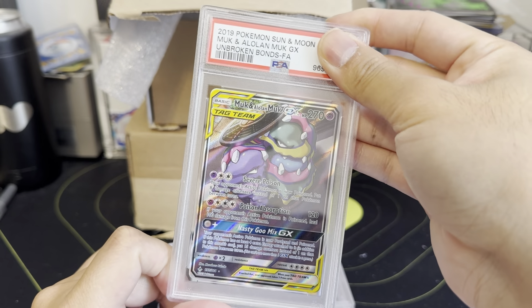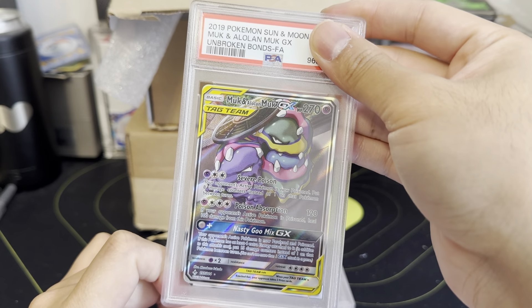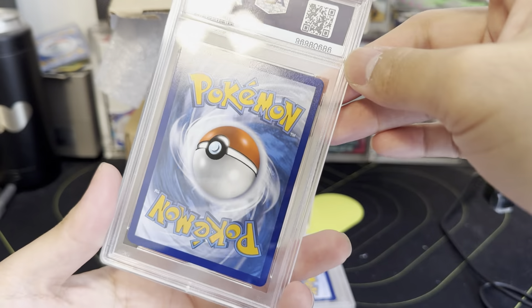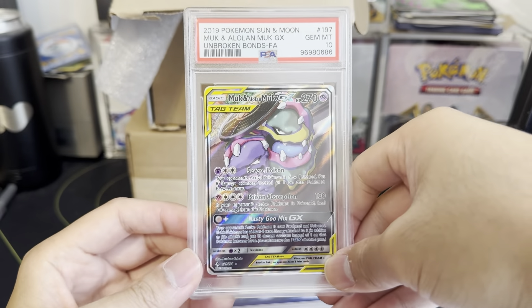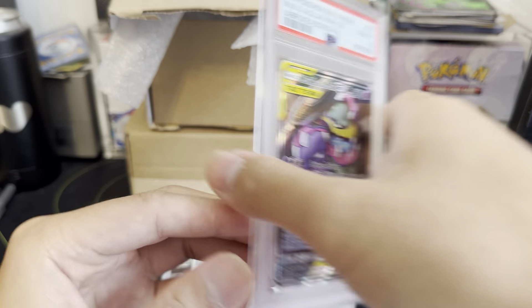Alolan Muk and Muk — probably a 40 dollar card raw, gorgeous artwork of the two. These are slept on. Gem Mint 10! Slept on, slept on — that is great right there.